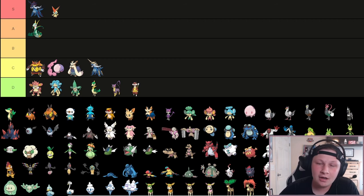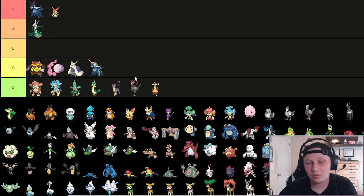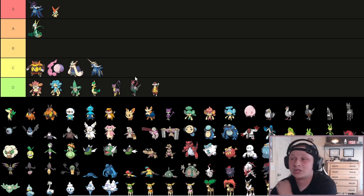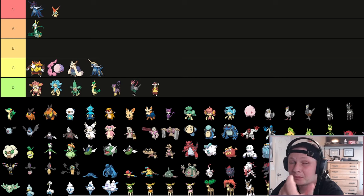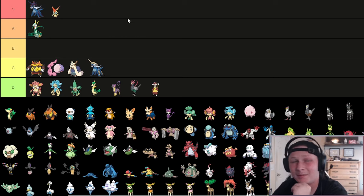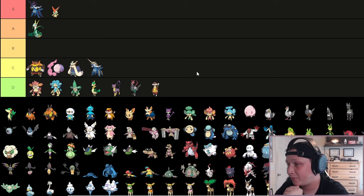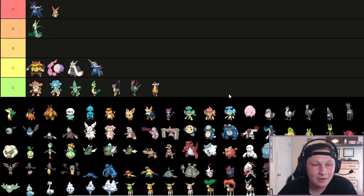Next up is Unfezant - it's an Unmon. We're going to go ahead and put it in D tier. Super Luck is kind of funny. I know someone used it well in Tier 5 Dynamax at the beginning of Generation 8, but if a Pokemon's not doing well with Dynamax, it probably shouldn't be drafted at all at that point. So yeah, it's going to go in D tier.